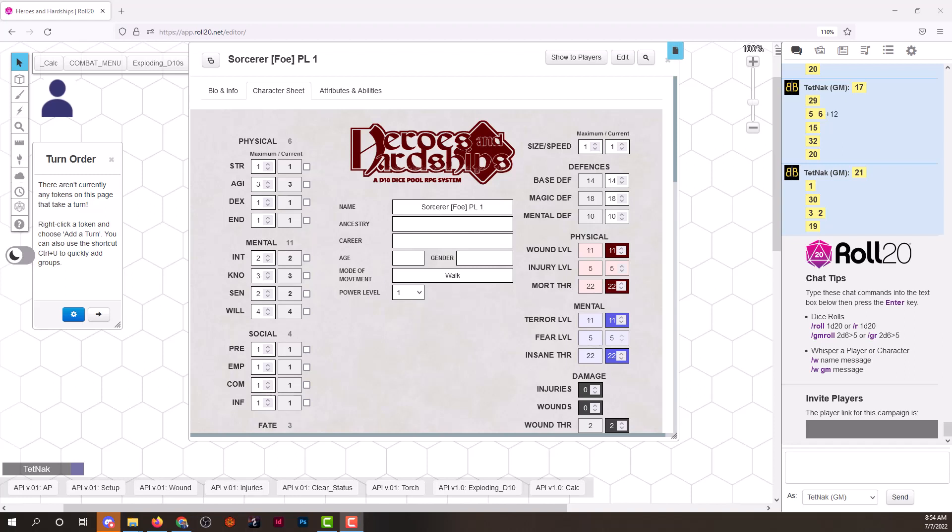Each manifestation has certain levels with different categories such as potency, duration, targets, and range. Some manifestations allow those categories to be altered. For example, with the energy attack manifestation, the base range is touch at level one. You can increase it to 2 hexes, 4 hexes, 6 hexes, 8 hexes — and every increment of two is another level. That's how you would change range for a manifestation.